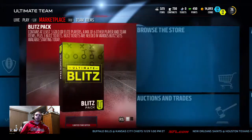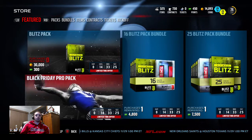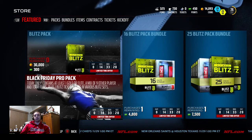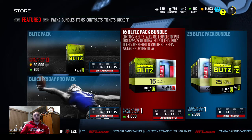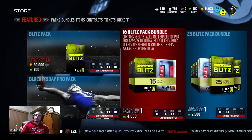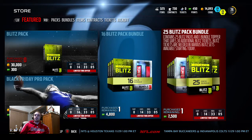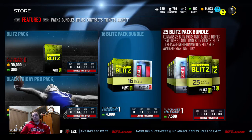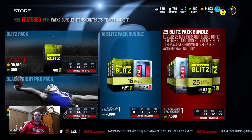We could still get some blitz badges. We're opening up three pro packs - they got the Black Friday pro pack extravaganza going on right now. It's just the regular pro pack but with a guaranteed blitz ticket. Here's a look at the bundles: 4,800 points - that's 50 bucks - you get 16 blitz packs plus a bundle topper with 15 additional blitz tickets. For about 75 bucks you get the 25-blitz-pack bundle with 25 blitz packs and 30 additional blitz tickets.